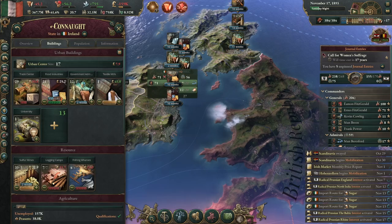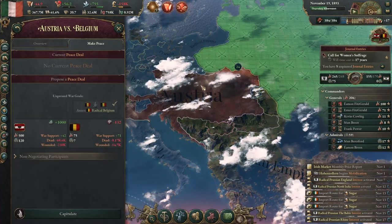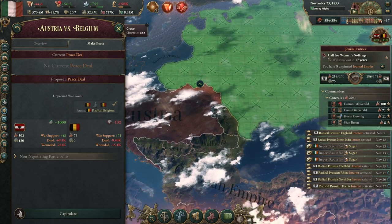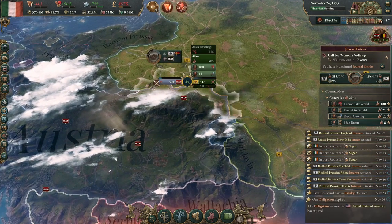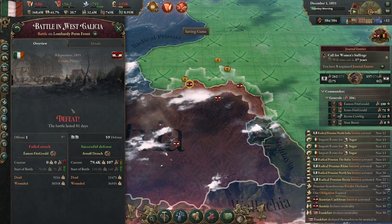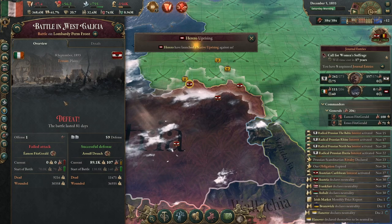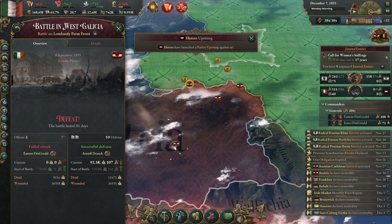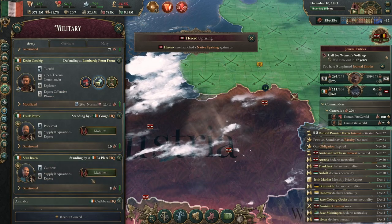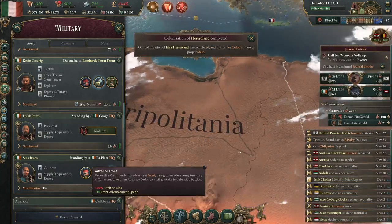How's the war against Austria going? I lost a battle there but I ended up killing more of their troops than I lost. We've got a native uprising here and I'll send one of my smaller armies to deal with it.